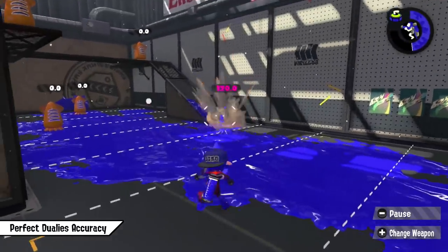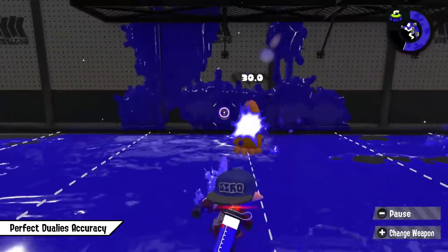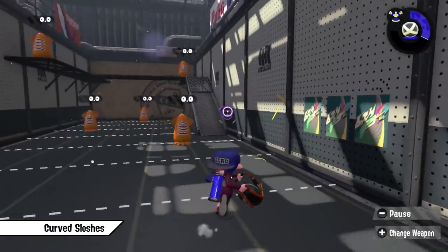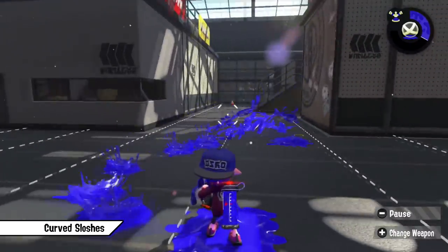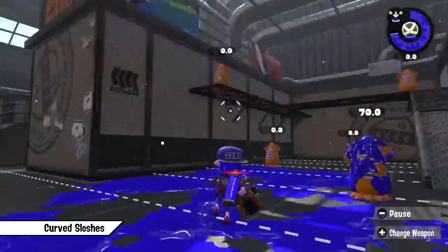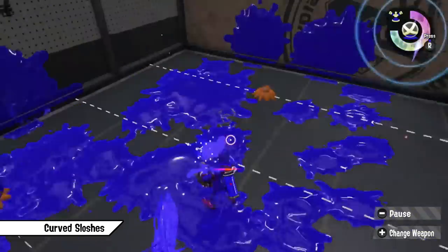Speaking of dualies, don't forget that your accuracy is nearly perfect after you roll, with no RNG at all. You can even hold that state by just keep pressing ZR for shooting for as long as you desire — the only downside is you're standing still. Next up, my favorite weapon class: sloshers. You can curve the slosh of your slosher if you tilt your camera quickly while sloshing, resulting in a wider and bigger hitbox. I found this useful in situations where you want to hit opponents quickly standing at a 90 degree angle next to you — it's super fast while you actually increase your chances to hit them.